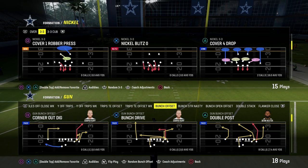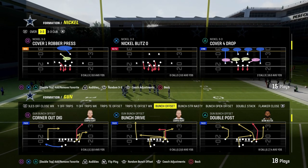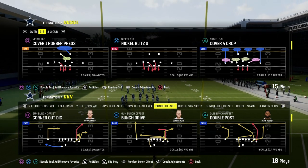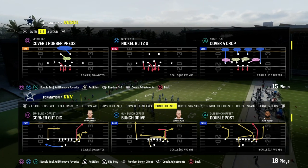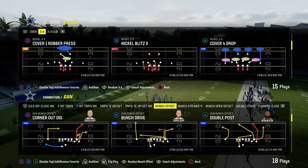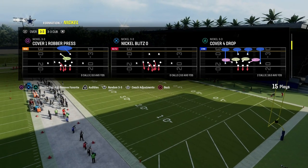The play double post out of the Colts playbook is one of the best man beaters and can beat every coverage in Madden 24. It's one of the best power plays in the entire game, and the cool part is that it is a quick snap play — you're only going to need one or two hot routes to make it effective.